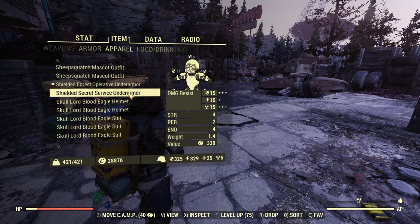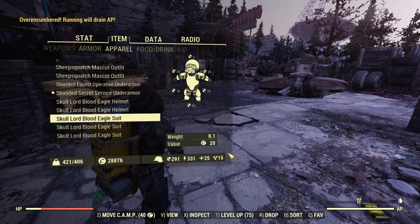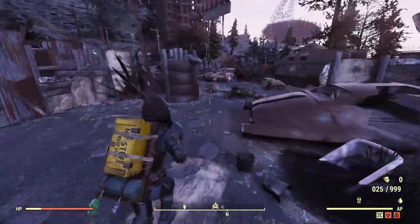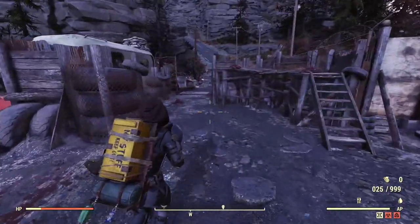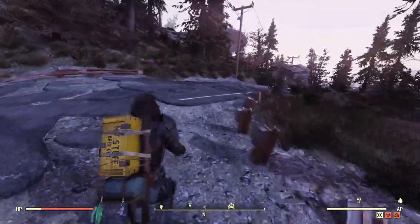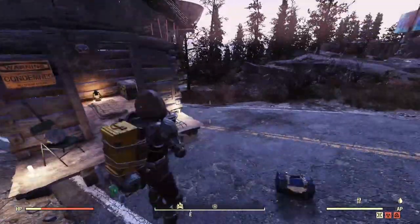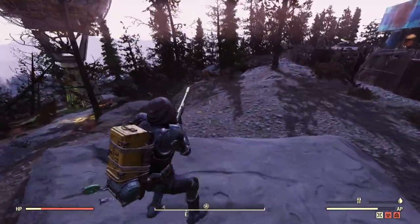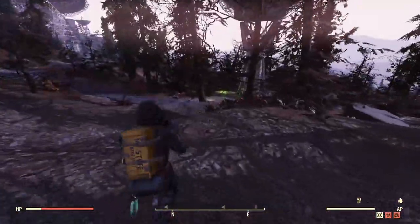Secret Service is endgame because you grind Gold Bullion and complete endgame quests. You can improve stats further with Shielded Secret Service under armor, but in general terms this build performs well regardless. It may actually help you with Muffled mods that you can't get on Secret Service. I've been moving away from Secret Service myself because of better sneaking on Covert Scout, but I'm recommending heavy combat if you want something you can pass on.